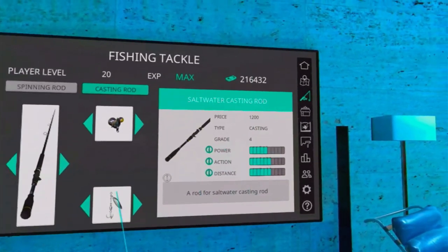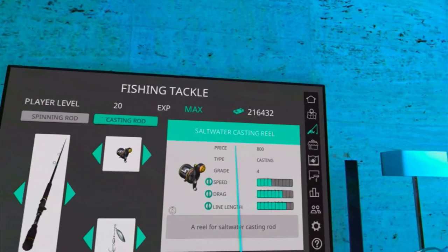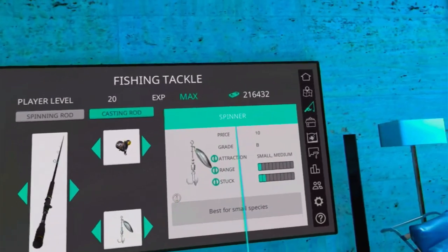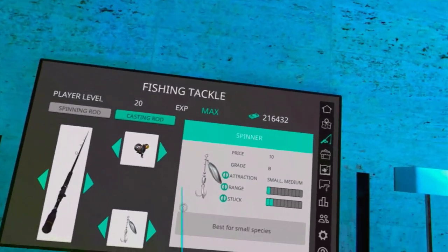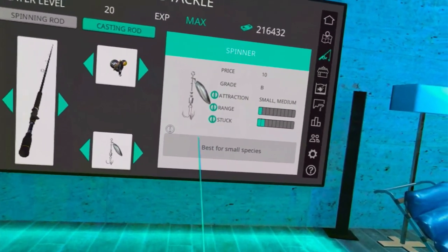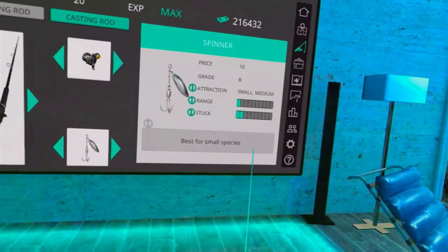$1,200 bucks for the casting rod. Casting reel — $800 bucks. And a spinner. I use spinners. You can use pretty much any lure. I use spinners pretty much all the time when I'm fishing for sharks.